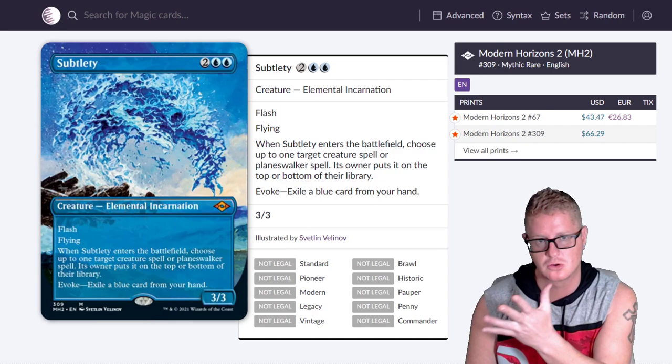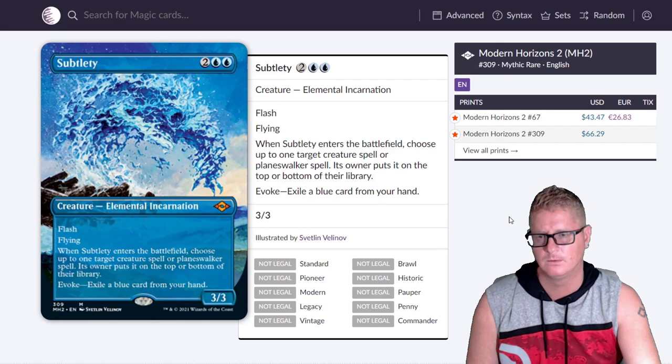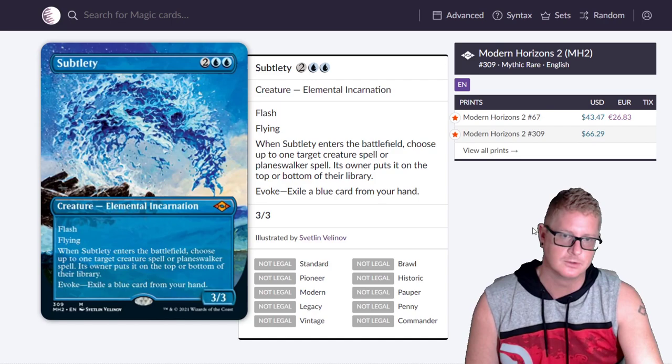Subtlety — crazy art at $66.29 for the extended art. I love the blue color — it's one of my favorite colors now. I didn't have a favorite for a while, I always liked black, but now I'm coming around. It'll probably drop to like $40, maybe $35.